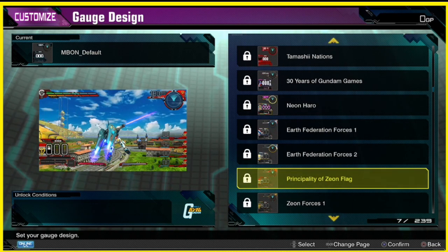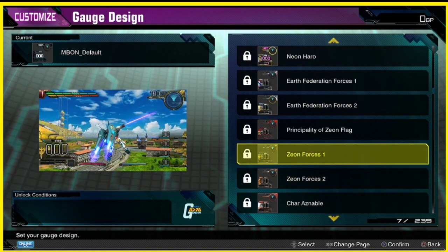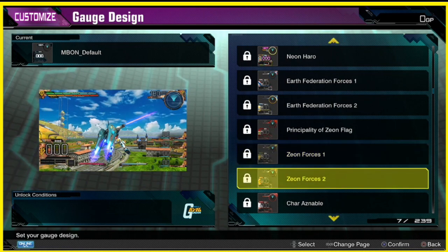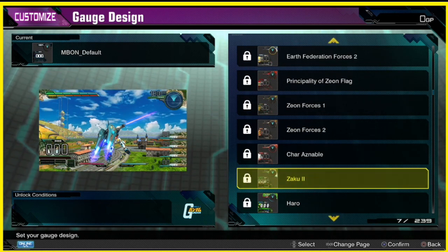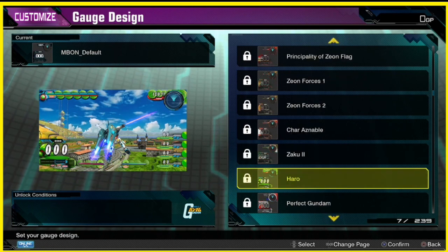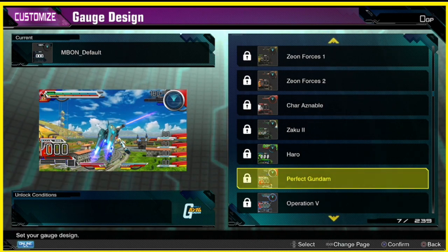Earth Federation Forces — oh yeah, if you love the EFs, these ones are kind of cool. Oh, there's a Zeon one — wow. Yeah, these are pretty neat looking, got the emblems and stuff like that. There's a Char Aznable one, got a Zaku design, got Haro just popping everywhere. Perfect Gundam — wow, this one's pretty cool. I like the minimap — there's like another ring around the map.